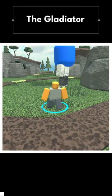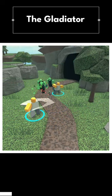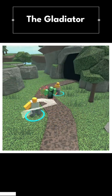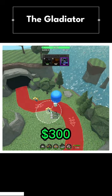Starting off strong, we got the first ever event tower added: the Gladiator. The Gladiator has extremely short range, but is able to hit multiple enemies at once with its sword. At level 0, it costs 300 cash to place, which means you can place up to 2 of them on the first wave.